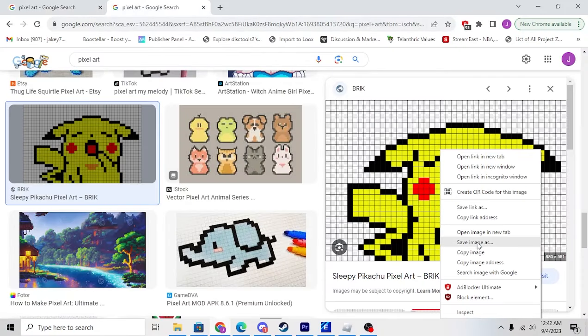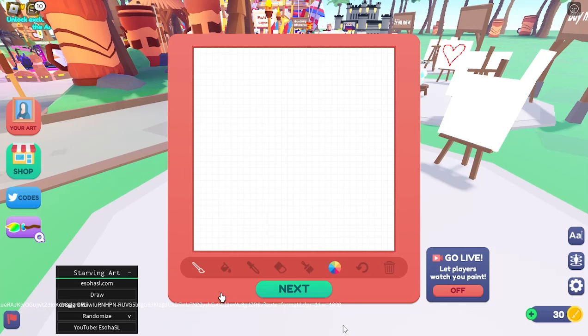Now we'll do the other one. You'll come over here again, go to Internet Explorer — we'll do this one: Pikachu. Copy Image Address, go back in here, paste, press Enter, and then you'll click Draw. Boom, there we go — Pikachu is drawing. I'll speed it up again and I'll go over a common error.